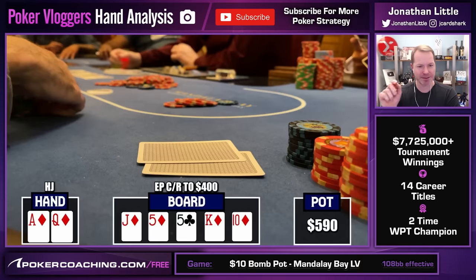Should they check-raise to this size with a weak full house to try to get called by the ace-high flush or other weak full houses? The problem is, if they have king-five, what's going to call them? You're always getting called by better hands — that's the real problem. In bomb pots, all combinations of better hands that could exist do exist, so you've got to be careful when eight people see the flop. At $400, we're obviously going all in. When you're in Rampage's shoes in this spot, don't snap all in — act normal, then put your money in.